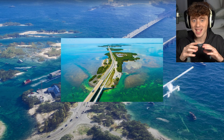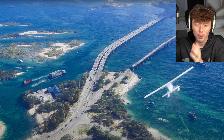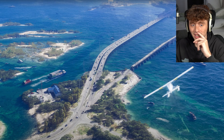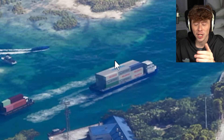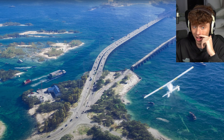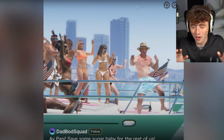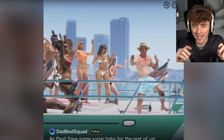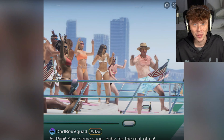This shot of the Vice Keys — based on the real-life Florida Keys — is insane. The water physics look so real it literally looks like a real-life shot. We can also spot a huge cargo ship actually moving out in the water, which we couldn't hijack in GTA 5, and another cargo ship following it. In the next clip we see a short-form TikTok-style video of a guy dancing on his boat labeled 'Dad Bod Squad,' implying there could be some kind of social media system within GTA 6.